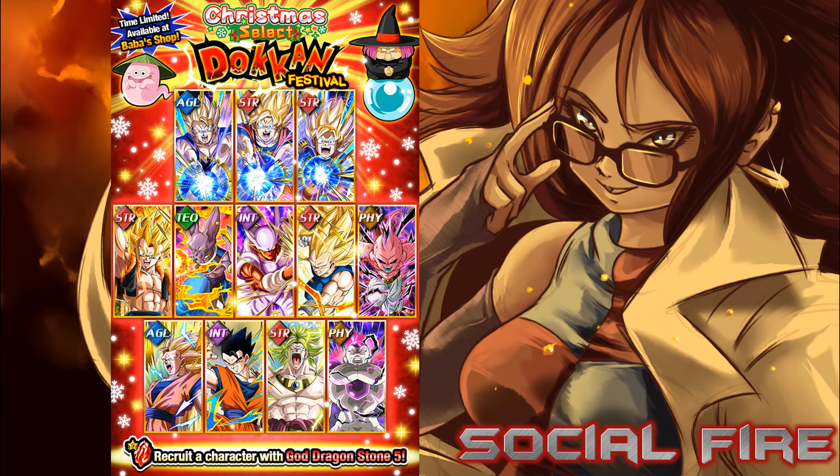My third pick here would be Tech Beerus — another unit that received an EZA on JP recently, probably the second best improvement from that EZA. Rage also got a buff on global a while back with the Giant category, which is another plus. Beerus can hit pretty hard, and with his EZA his super attack is improved from Supreme to Immense damage. From his passive he gets plus 80% for both attack and defense at the start of the turn, and an additional 40% to attack for four turns upon receiving an attack. He's a very solid unit for Movie Bosses and Realm of Gods and the best linking partner for LR Beerus and Whis.